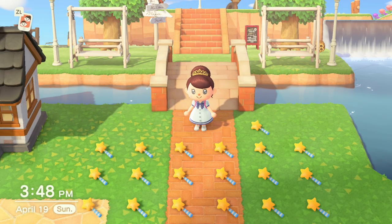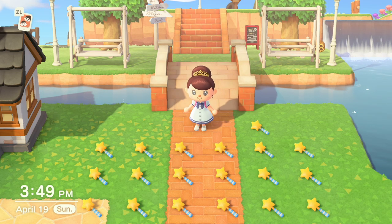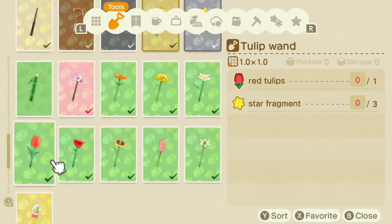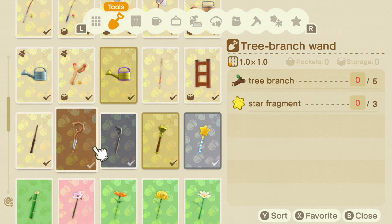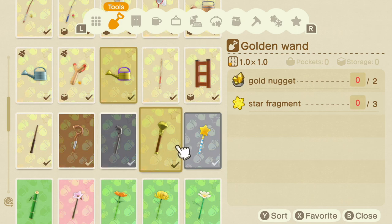Okay guys, we said we'd go through the DIY cards, so let me show you exactly how to make each wand and what it requires. You'll find them in your tools sorted by type so they're all together. The star wand is first from Celeste: one large star fragment and three small star fragments — pretty easy. Then the tree branch wand, which is quite the tongue twister. Then the iron wand, which needs three iron nuggets. The golden wand is only two gold nuggets, which isn't too bad.